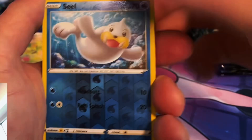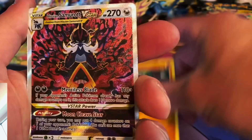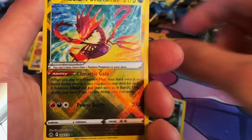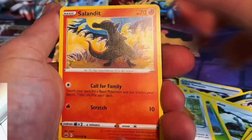Zamazenta and empty box Pikachu, Gardenia's Vigor, and then we move on to a Samurott V-Star. Then we get a Regigigas V, also a Radiant Eternatus, a Charizard V, Zamazenta V, and another Charizard.